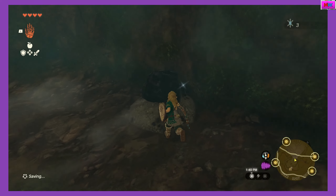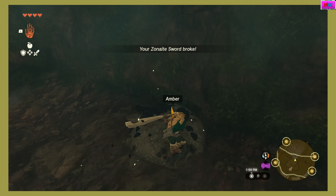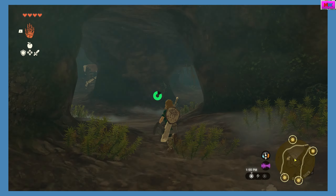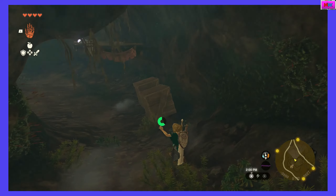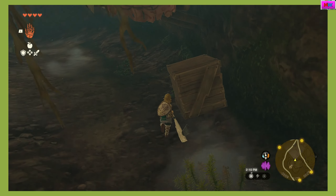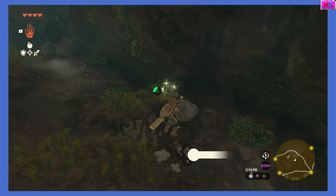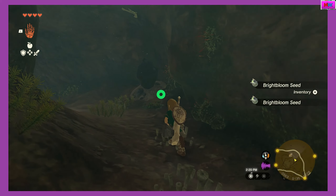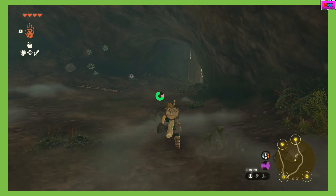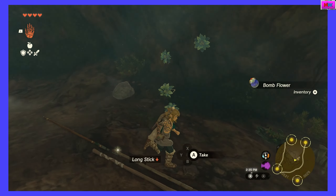I didn't know you could actually hit them. Darn it. Okay, I'll just use this. Looks like there is nothing else here. Let's see if I can get more arrows — wait, hold on, I got a notification. And it's just junk. I just wanted white bloom seeds. Oh, it's a bright cap and a bomb flower.